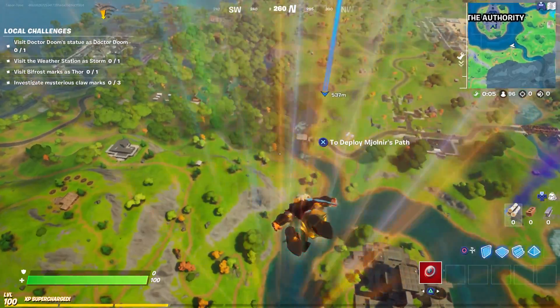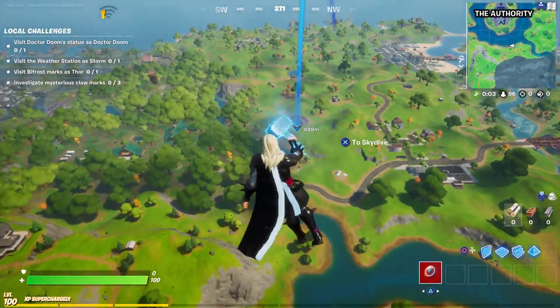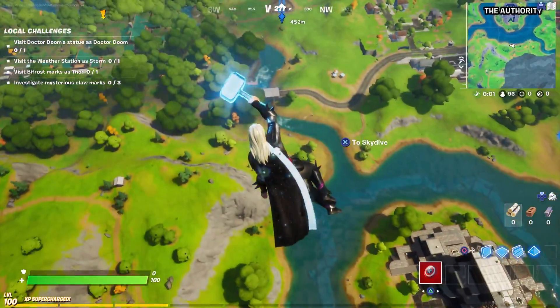It's kind of weird that I can deploy Mjolnir's path as a glider but don't actually have the pickaxe yet. This is what that looks like — how awesome is that? It kind of looks a little awkward when you're traversing.